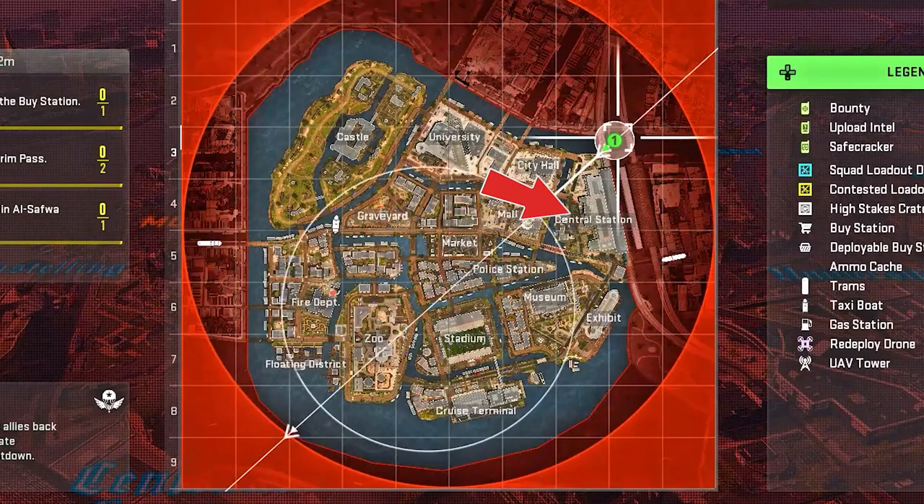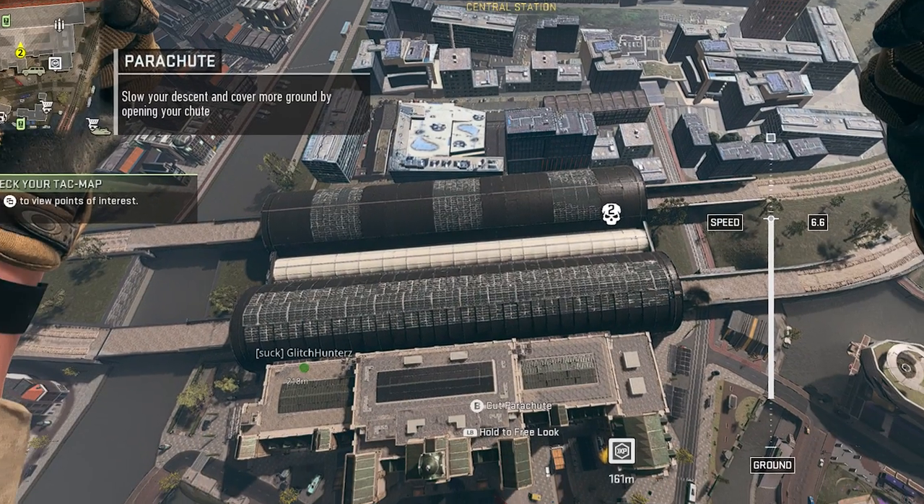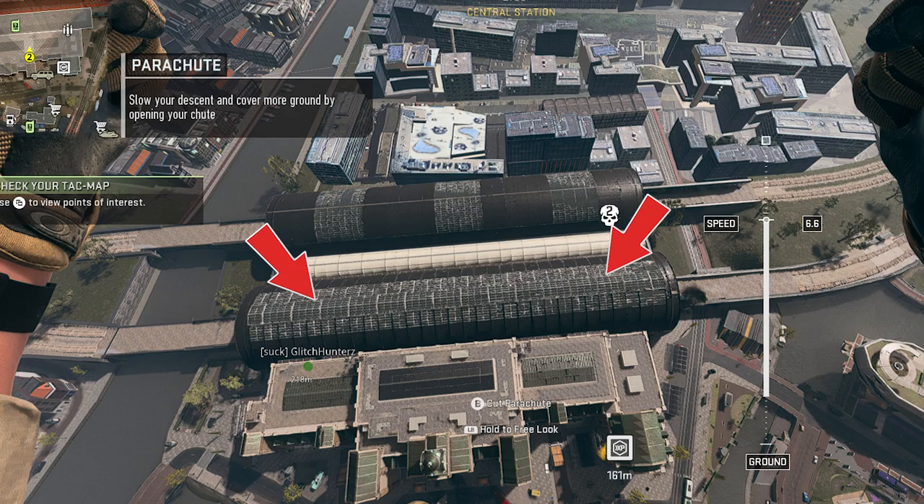To do this glitch, you want to make your way to the central station as you see right here, and then focus on these positions right here. You either want to choose the left side or the right side.